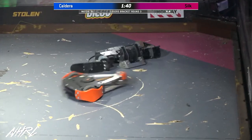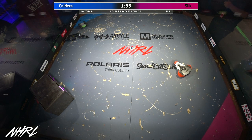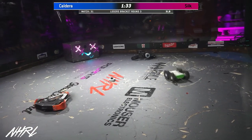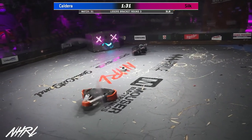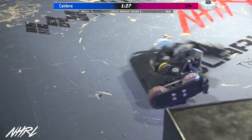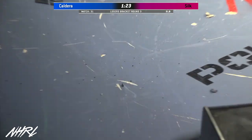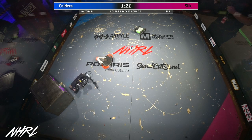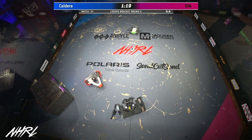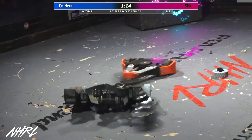I see some kind of belt hanging off the right side of Silk. Do you think that's the drive belt? That's the drive belt for that back wheel that is now missing — there's just no hub left to hold that belt on anymore, so it is gone. And that is smoke coming from the weapon motor on Silk. Something hot and burning fell off of Silk — I think that might be burning plastic.